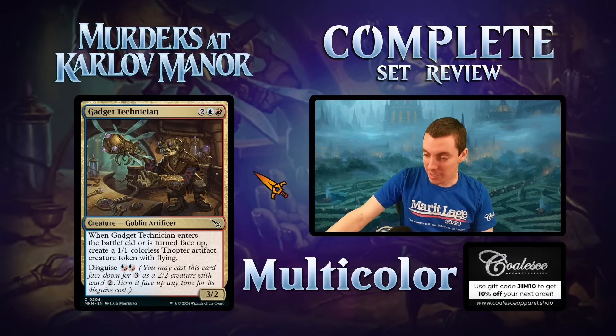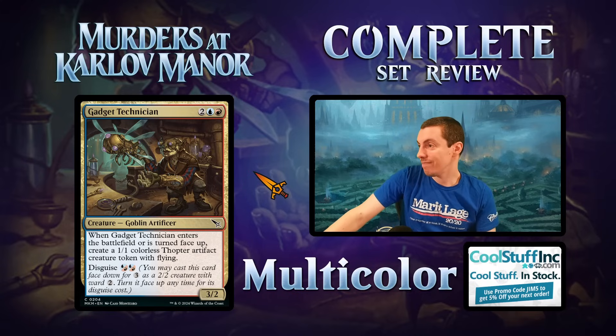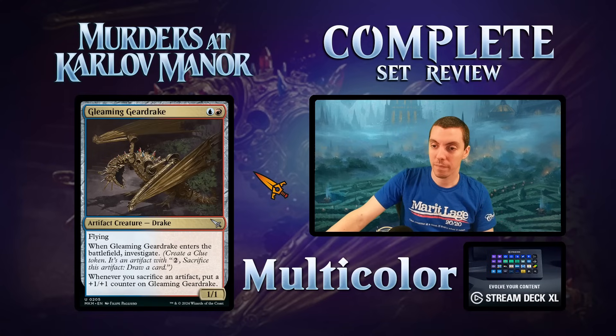Gadget Technician — the is-it common multicolor morph card, a 3/2 for two. When it ETBs or turns face up, make a Thopter token with flying. Great because casting a 3/2 and getting a 1/1 flyer is very good, and morphing is good too. Solid on both sides. Good rate common.